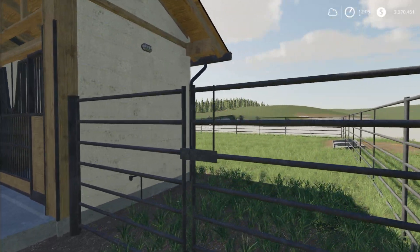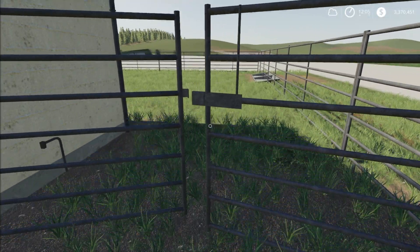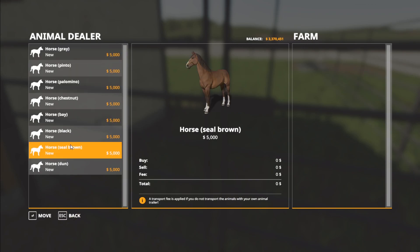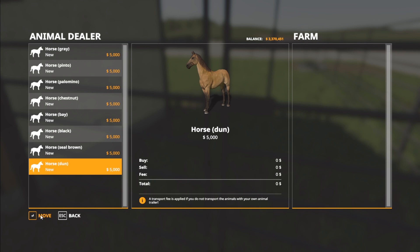First things first, we need to get some horses in. You can, like any other pen, go hit R at the menu here and then you can pull it up and pick a horse to go in. We'll just put one in and confirm — there's still going to be a delivery fee there.